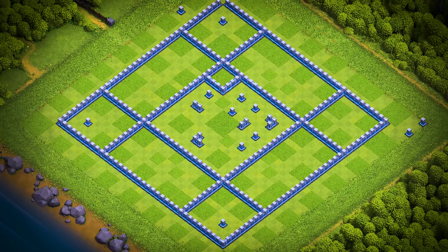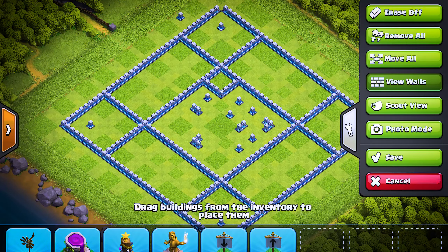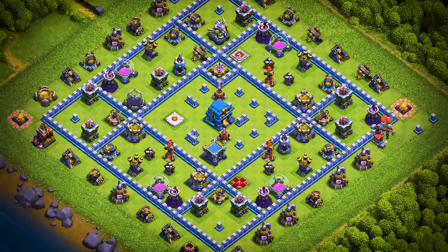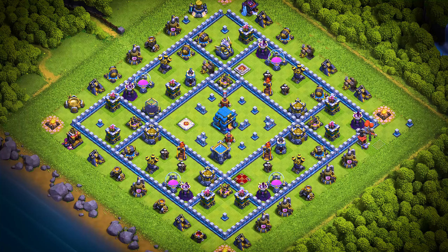TH-12 base number 10: this Town Hall 12 base design is an anti two-star trophy pushing, war, and farming base. For clan castle troops, use two super minions, two headhunters, and four archers.